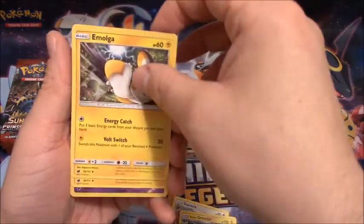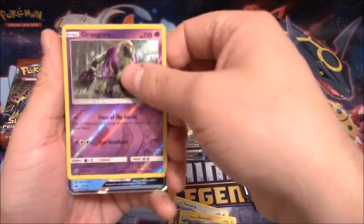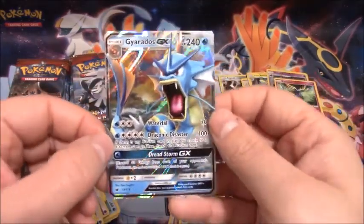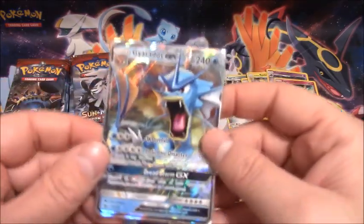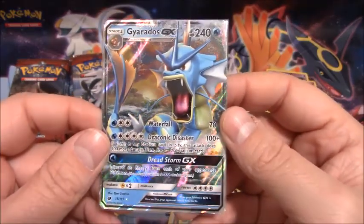Pack twenty-one: Leavanny, Emolga, Alolan Graveler, Oranguru, Reverse Holo Rare — oh, we have another one — oh! Gyarados GX! My favorite regular GX, my favorite regular GX in this entire set. That is awesome. I think I've pulled these two already in one of the previous boxes, but still — this is an awesome pull. Very happy with that.